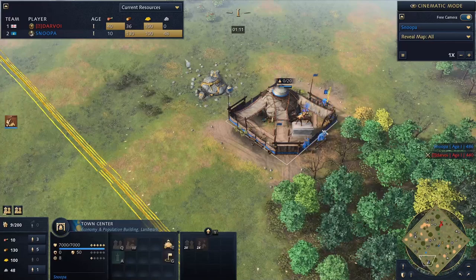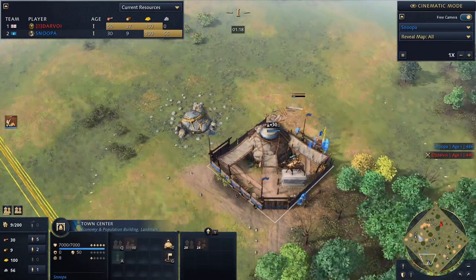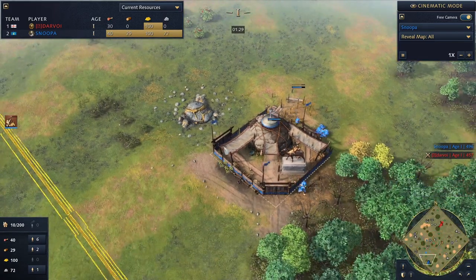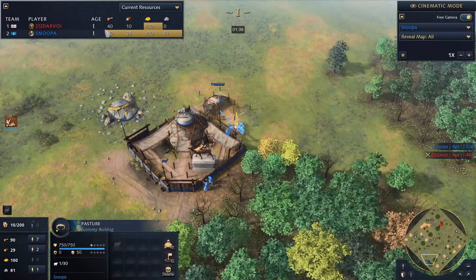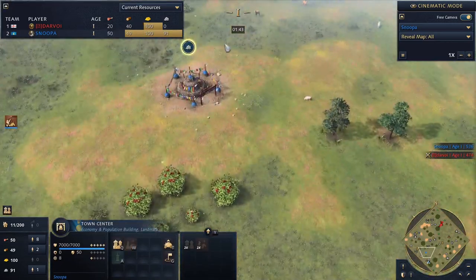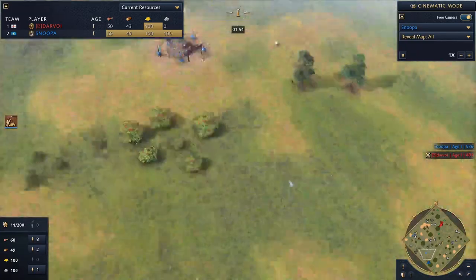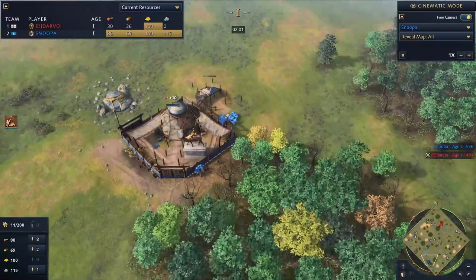We're doing the same opening as before. The only difference is we're not getting the extra 100 wood for a ger because this gold mine is close enough. It's not right next to my TC, but close enough to justify not making a ger. If it was one or two more tiles away, I would definitely put one down to avoid distance mining.